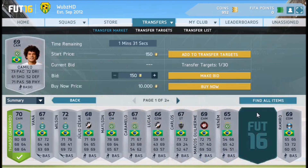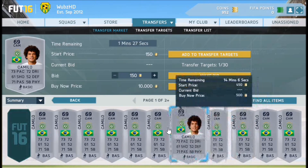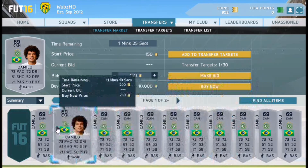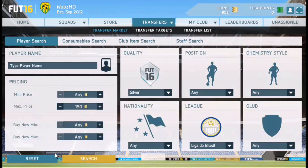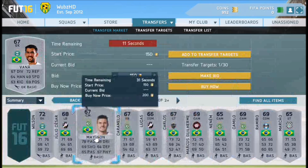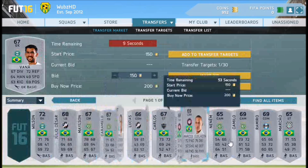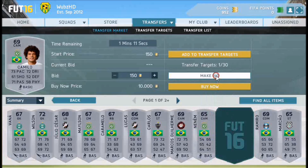What you can actually do — see this guy here, he's got over 70 in 3 stats which is good. Look him up and you can see he goes for around about 250 coins. You can pick him up and then sell him on for about 200. If you get him for 150, you'll be able to make some easy profit. There he is — we've got him. Put a bid for 150 on him.